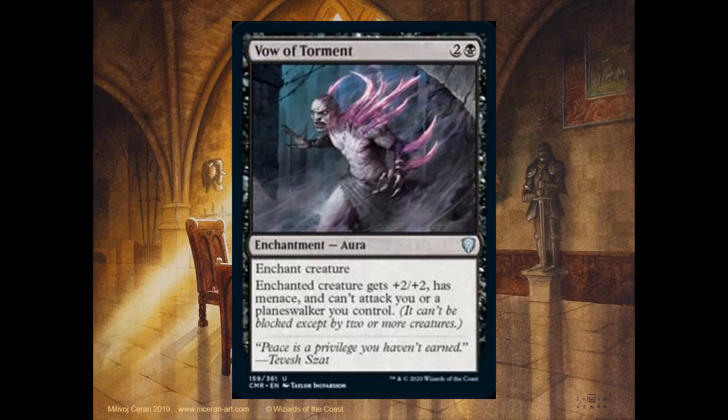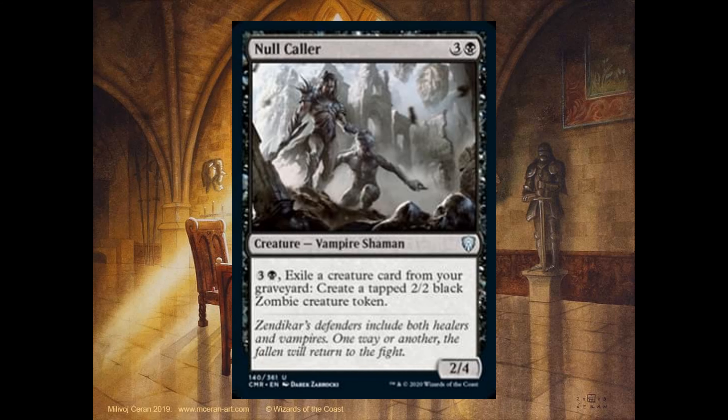Vow of Torment, 2 and 1 black, it's an enchantment aura. Enchant creature. The enchanted creature gets +2/+2 and has menace, and can't attack you or a planeswalker you control. Null color, 3 and 1 black, it's a 2-4. For 3 and 1 black, exile a creature card from your graveyard, create a tapped 2-2 black zombie creature token.